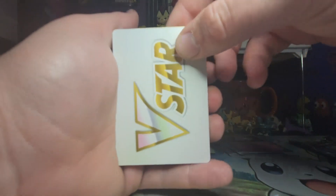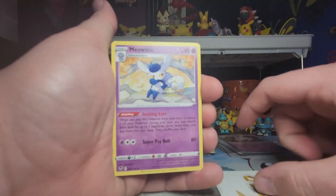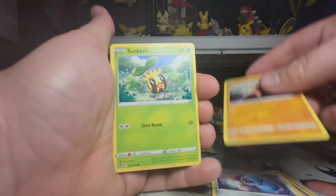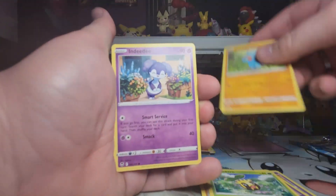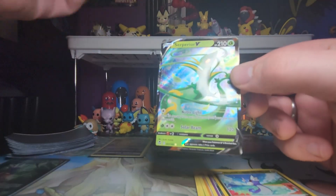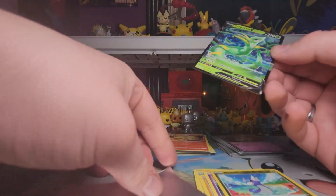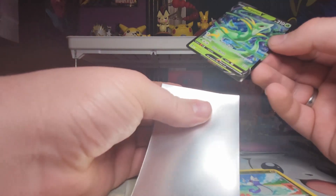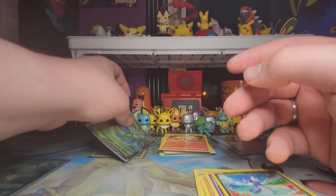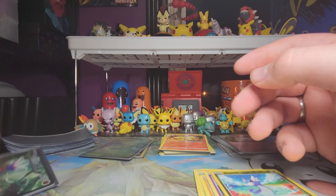Let's see if the Quaxly sends a chance against it. Meowstic, Curlia, Gym Trainer, Beldum, Baltoy, Sunkern, Fomantis, Indeedee, Trachini reverse, and a Superior Energy V. That is a point for Quaxly.